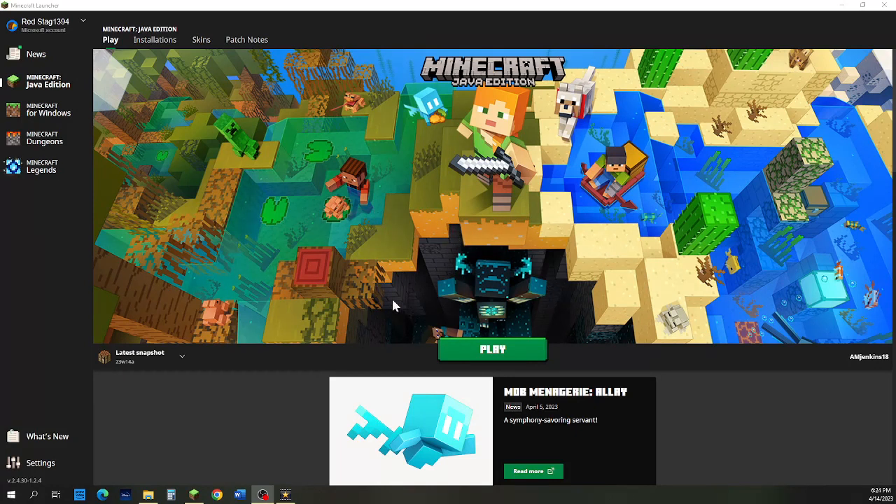First off, you can see in the Minecraft Launcher. If you go here, usually it will be on last release 1.19.4, but you're going to click on the latest snapshot — 23w14a — and then you hit play.